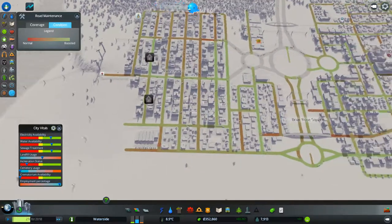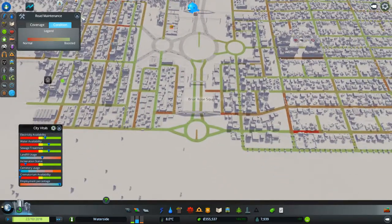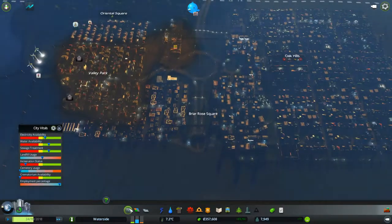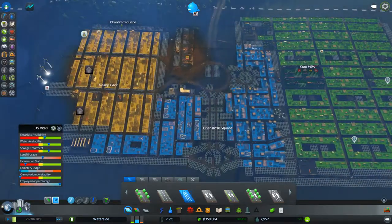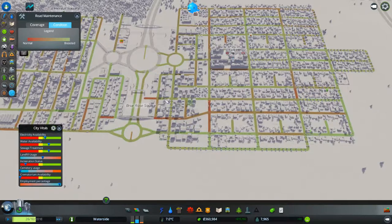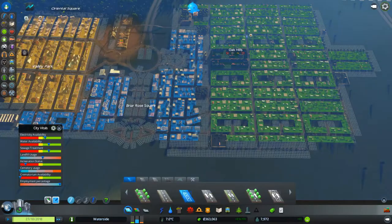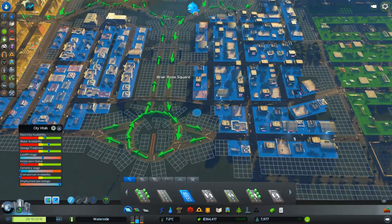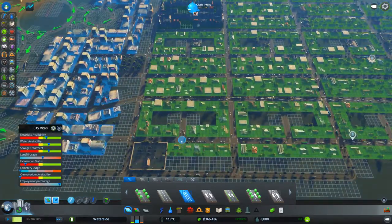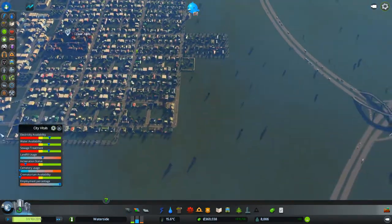Let's have a quick look at road maintenance — you can see a few patches that obviously the maintenance vehicles haven't covered as well as they should, or maybe they just can't get to certain parts. If you get patchy zones like this, sometimes it pays to use a mod that shows the direction of one-way streets, because you may have accidentally put down a one-way road causing problems.